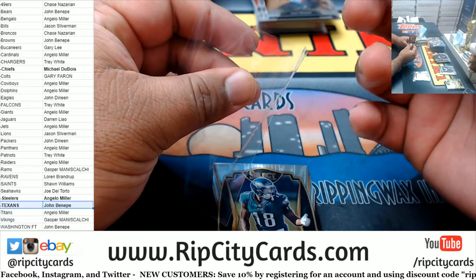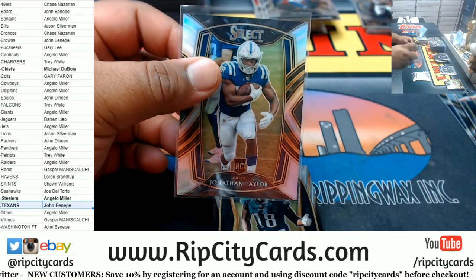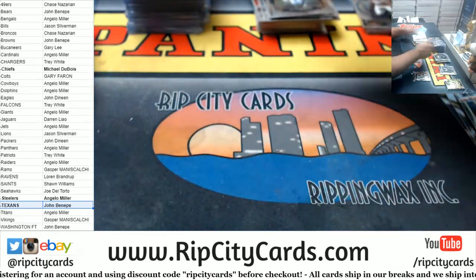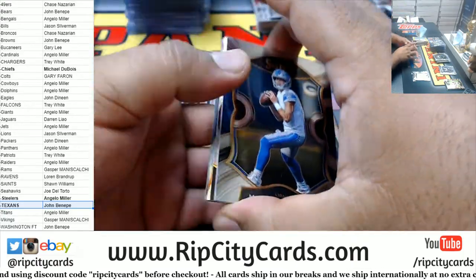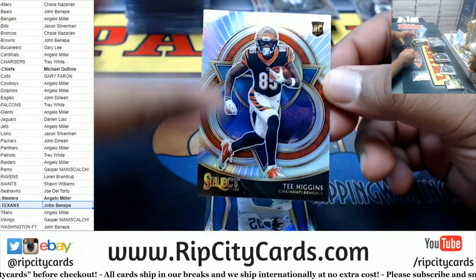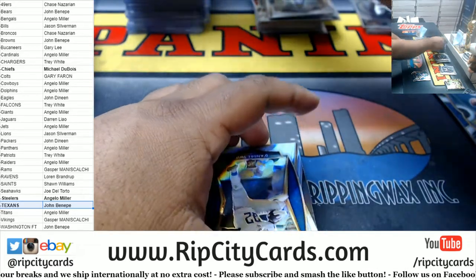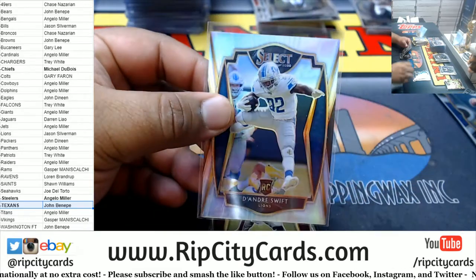Jonathan Taylor Colts rookie silver. Then a regular rookie Eagles. A Tee Higgins phenomenon rookie silver. Jeremy Swift rookie Lions, silver mojo.